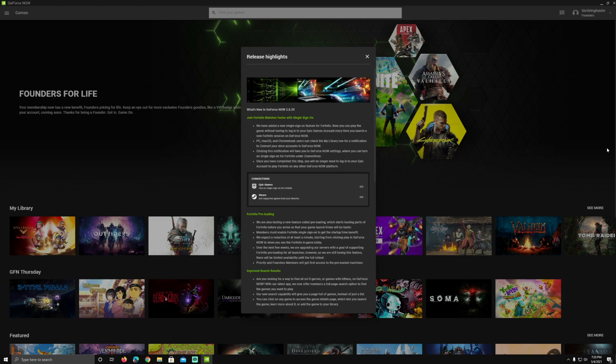We're just taking a look at the 2.0.29 update for GeForce Now. This was announced in last week's news, and I told you guys as these rolled out I would make videos on them, as well as the Metro Exodus Enhanced Edition for PC that'll be coming out in a day or so as well.